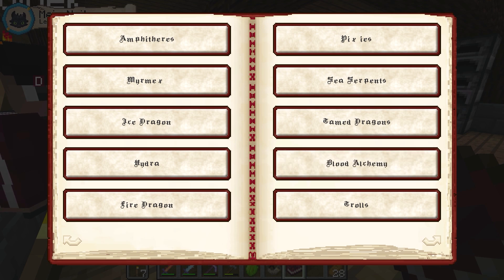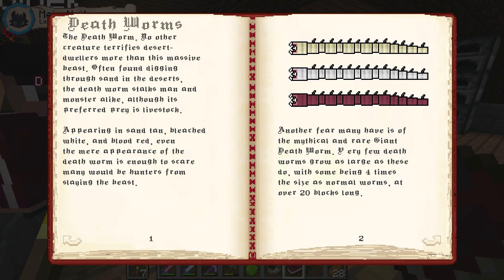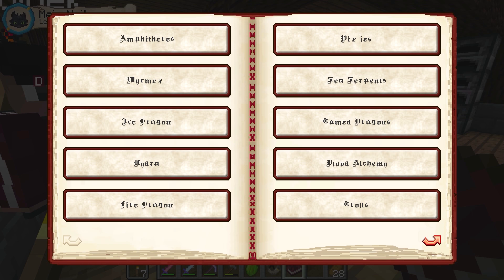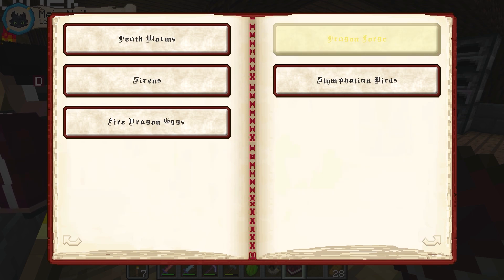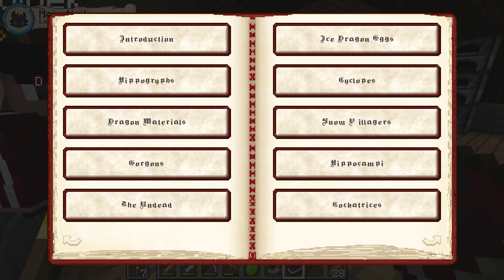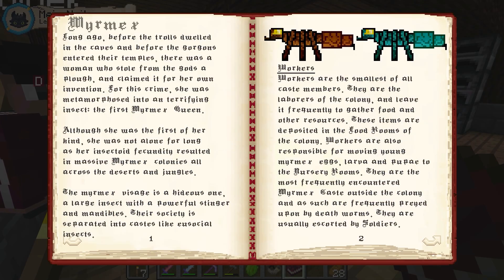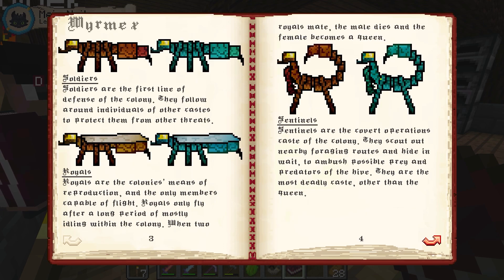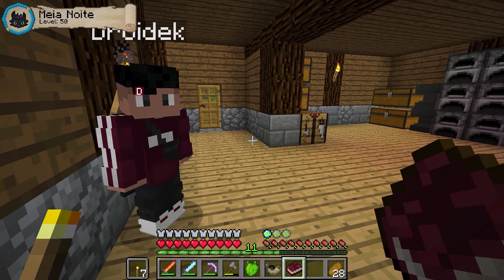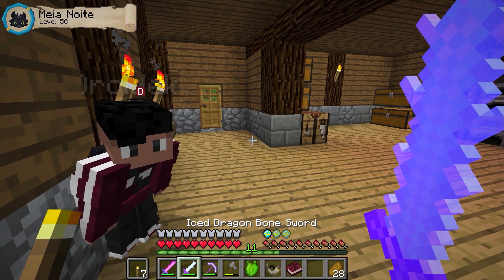Como é que chama formiga em inglês mesmo, Droid? Eu esqueci. Ah, agora eu também esqueci. Mas com as formigas, basicamente eu consigo fazer uma armadura absurda com elas. É simplesmente isso que eu quero ir atrás — encontrar as formigas para matar, pegar o que elas dropam e craftar uma armadura absurda. Eu só não estou encontrando para mostrar pra vocês agora. Aqui, eu acho que encontrei — eu tenho que achar um ninho para conseguir fazer essas armaduras.